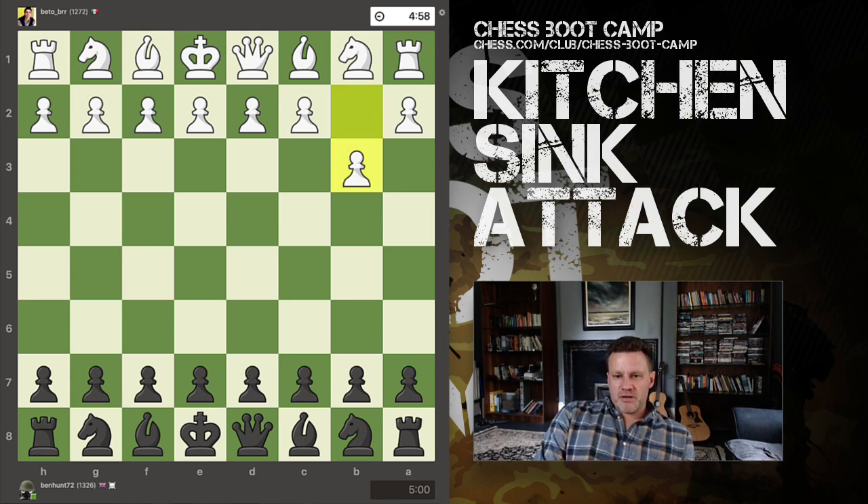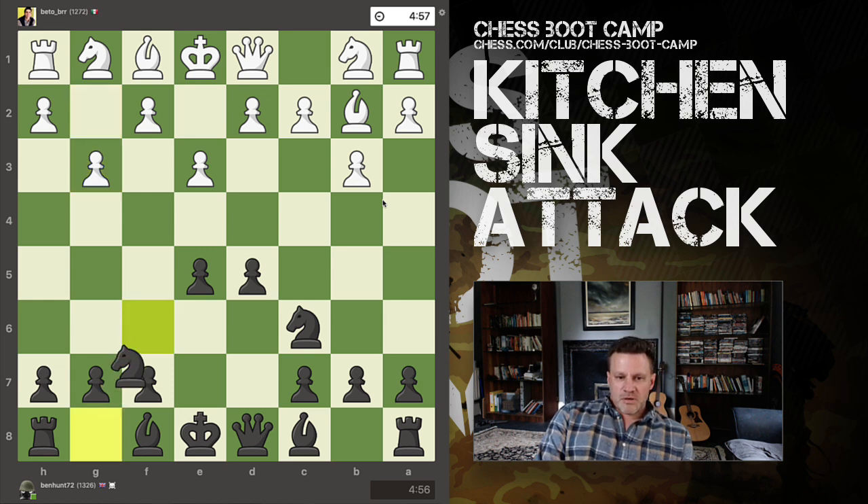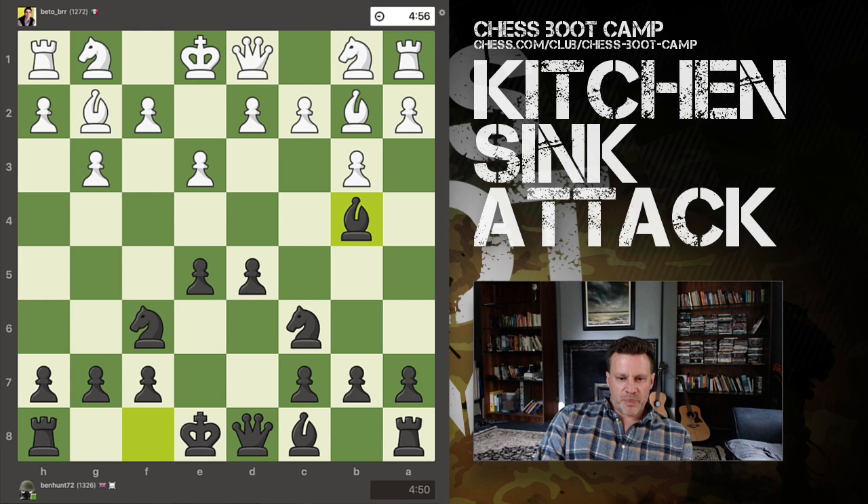My opponent starts with the Nimzovich-Larsen attack, which is basically a Queen's Bishop fianchetto idea, and I develop normally. So e5, defend it with a knight. He now opens in the middle and I'm starting to think, here we go. This is one of those named-after-an-animal openings where your opponent just does nothing for a while. I've got two pawns in the centre, two knights on their natural squares.